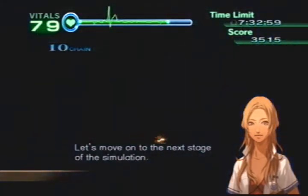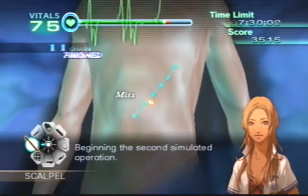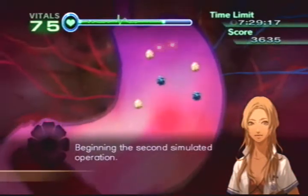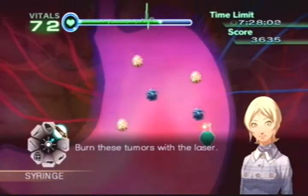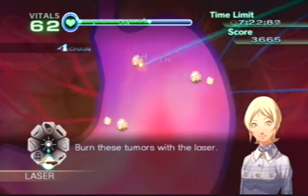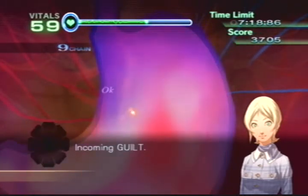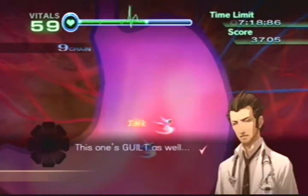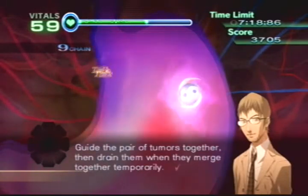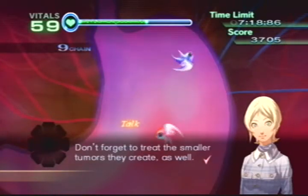Let's move on to the next stage of the simulation. Beginning the second simulated operation. Burn these tumors with the laser. Incoming guilt. This one's guilt as well. This one's name is Diphthera. Guide the pair of tumors together, then drain them when they merge together temporarily. Don't forget to treat the smaller tumors they create as well.